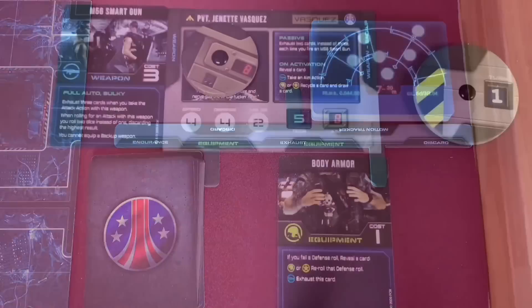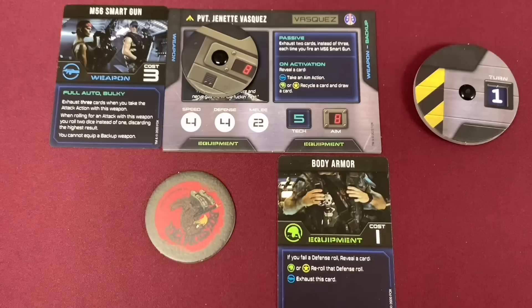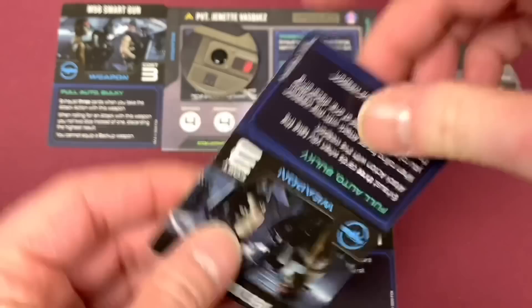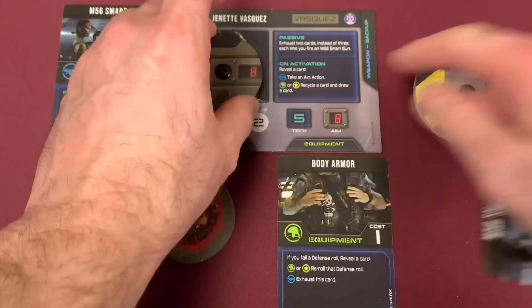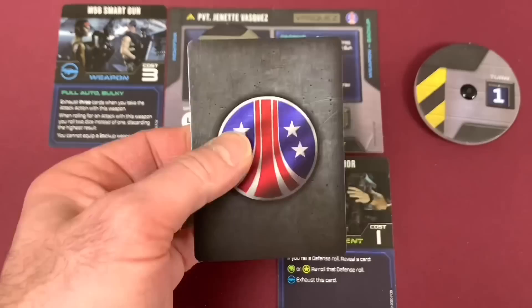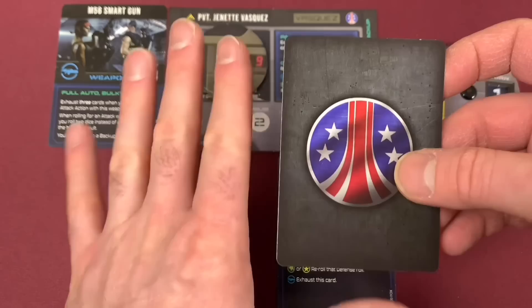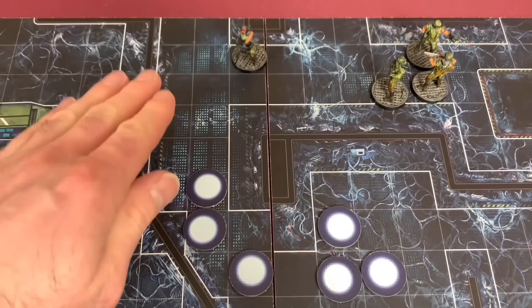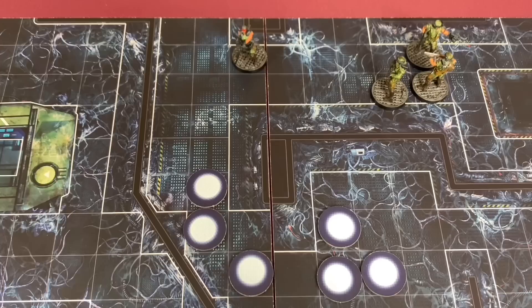Hicks passes the token to Vasquez — I've got a plan, we'll see if it's any good. On activation she reveals a card: we have found a weapon, which is perfect — we get to take an aim action and move our aim dial up one. Since we just revealed it we put it back underneath the endurance deck. With Vasquez's first action she moves four spaces to a position where she can see some blips. Remember line of sight is from any part of your square touching any part of the other square.